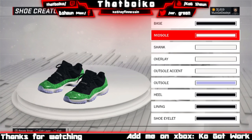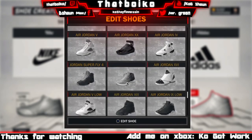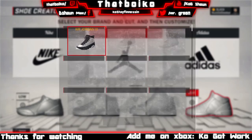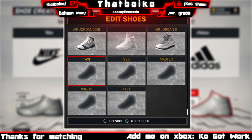So after you delete the shoe, what you want to do is go to another shoe — create another shoe. Once you create that new shoe, you want to make the name of the new shoe the same as the old shoe that you equipped to your MyCareer.